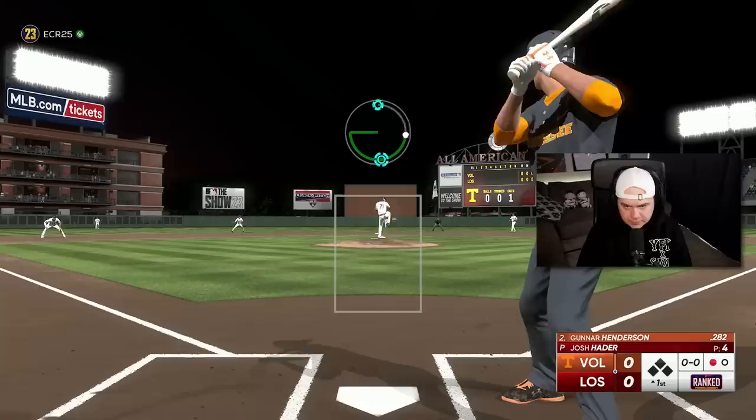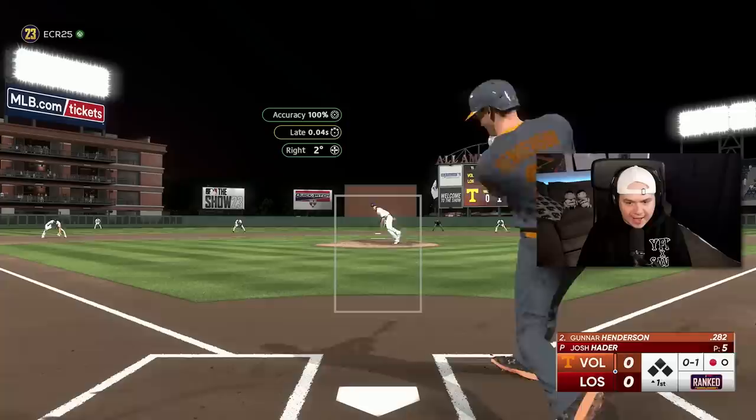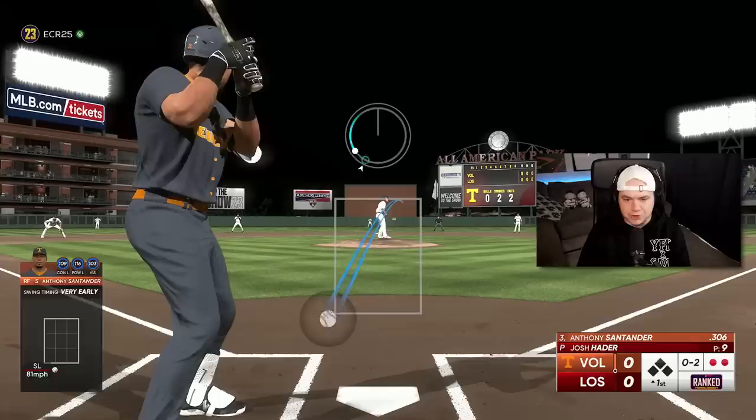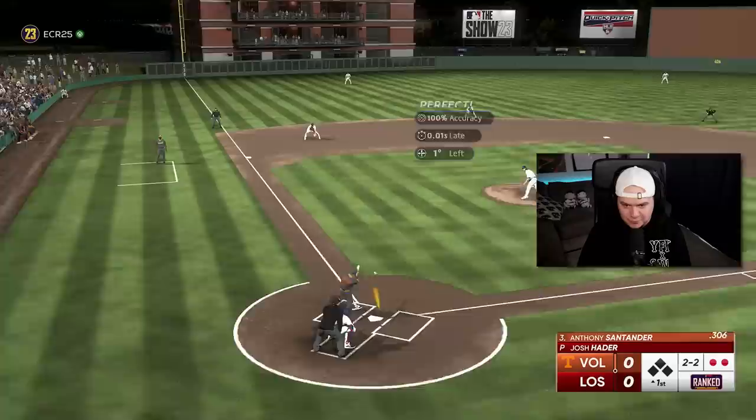Going with a slider here — lefty on lefty. Kind of hung a little bit. He doesn't have a cutter or a sinker, but he does have Outlier on that two-seam, so you can kind of use that as a sinker. I'm going to go circle change and try out this pitch. Blow it in. I'm sticking with the breaking stuff, not going to the two-seam.